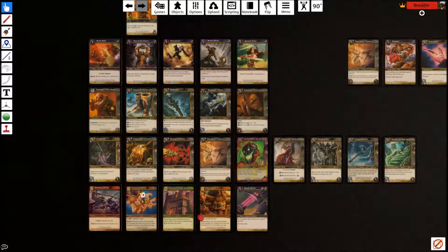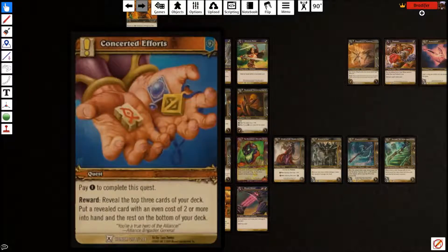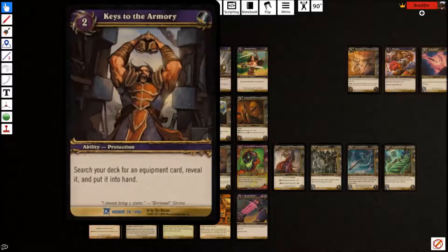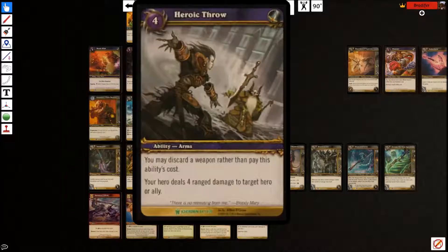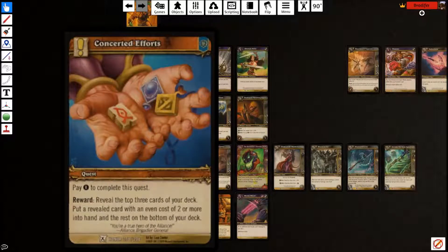The quest base is also the draw engine. We saw Darkness Calling — it is card advantage but more of a tool with our discard outlets. Considered Efforts: pay one, reveal the top three, put an even cost of two or more into your hand — you can't put an X cost ability in with this. This is basically Ponder but only for even cards. Our core is Deathwish which is even, it finds us that, and it finds Keys to the Armory which finds us everything else. It finds Reconstruct, Heroic Throw, Fleshwork Glaive. It's cheap and you can always activate it. Sometimes you don't have a turn one play — this is an awesome turn one play. You can fit it in between other activations. Just a strong card.